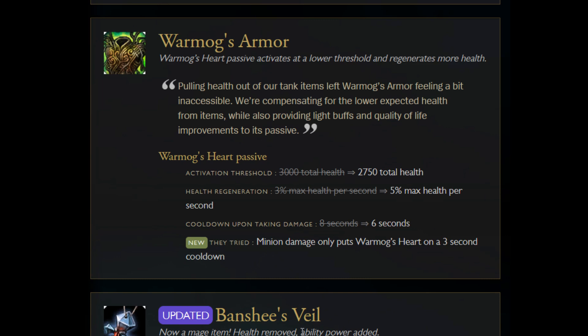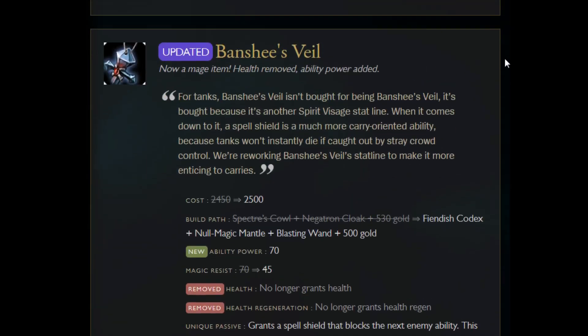Warmog's basically regens better than before — regens at an earlier health threshold, the cooldown on taking damage is shorter so you regen faster, and minion hits only trigger half the cooldown rather than the full 6-second delay a champion hit gives. It still does the exact same thing it always did — a huge chunk of health with some regen that you'd probably rather replace with other items. But now that Sunfire got screwed, maybe building Warmog's plus Thornmail to replicate what Sunfire used to do is worth considering.